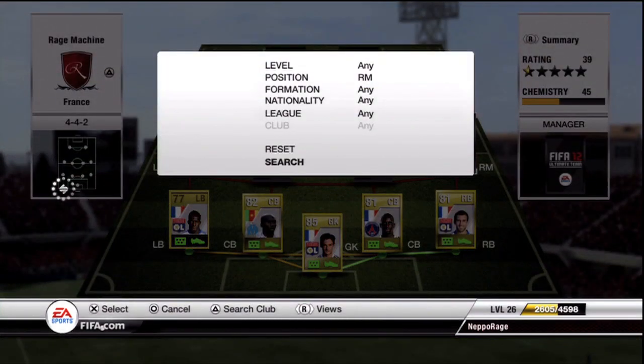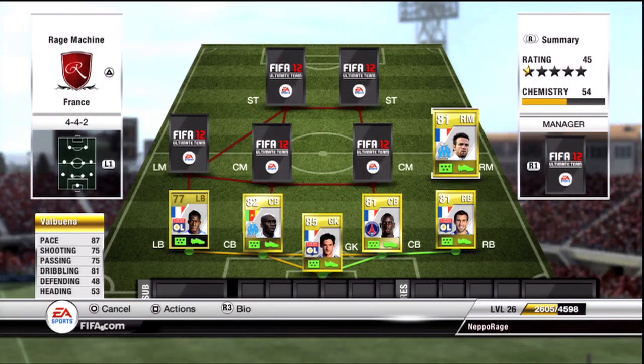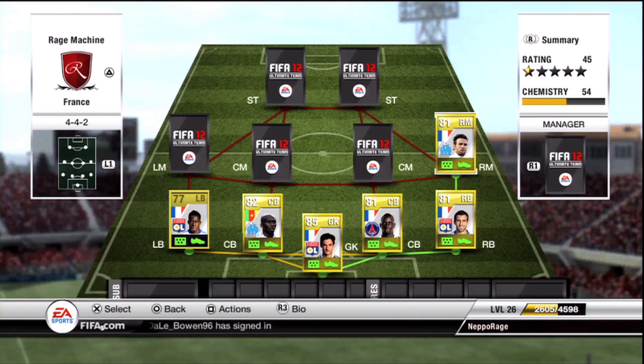The right midfielder, the first winger we've got, is Valbuena. My game almost crashed there but we're good. So we've got Valbuena — four-star skills, four-star weak foot, 87 pace, cannot go wrong with him. You can get him for around 1,300 coins. He's got a couple of in-form cards: a right midfield in-form for about 25,000 and a left midfield in-form for about 30,000 — both brilliant cards. His pace is awesome, his dribbling's not the best but he has a great shot, and his finesse shot in particular is immense.